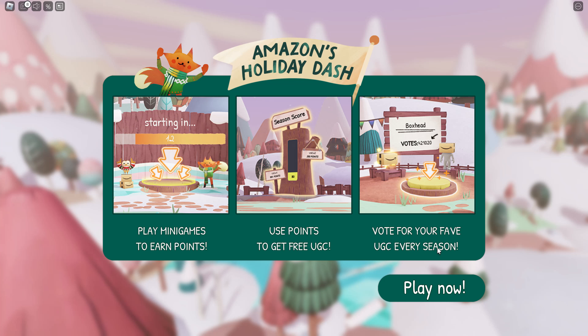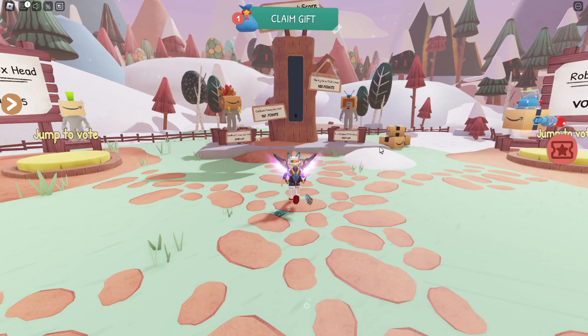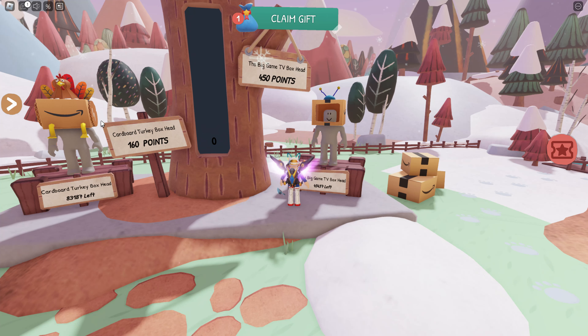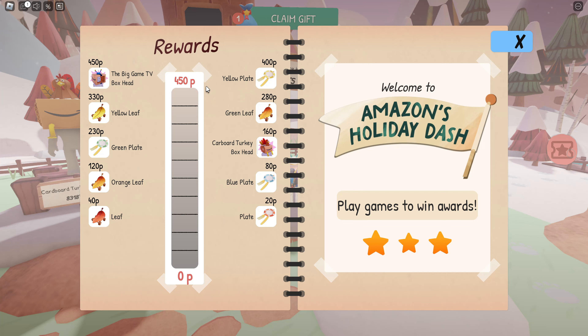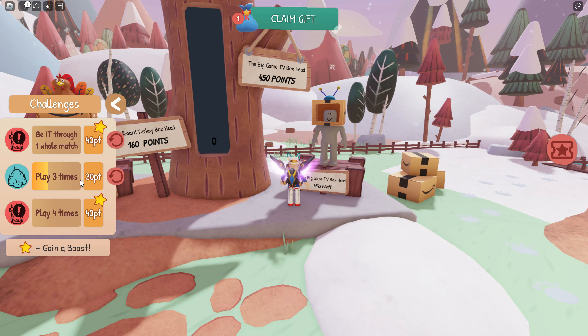When you join the game, there's this area back here and it shows what is currently available as far as the new UGC items. Then if you look in the tickets area right here for the rewards, it shows you how much you need to get this. You need 450 points in order to get this item right here.